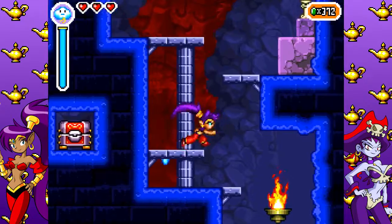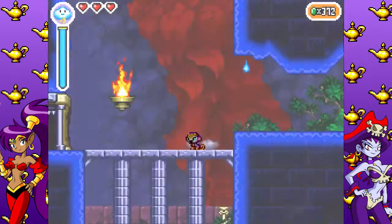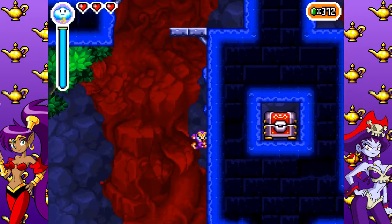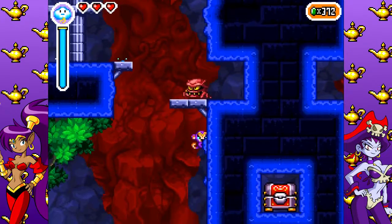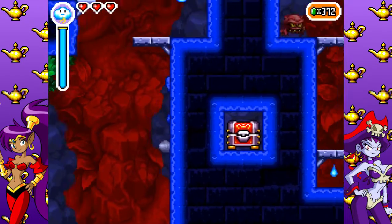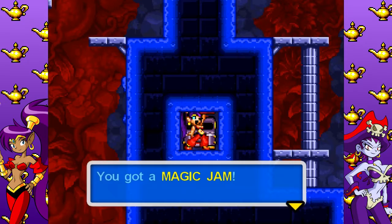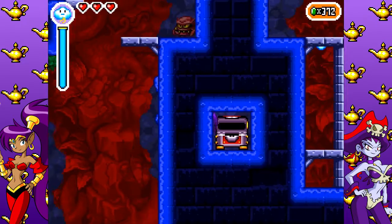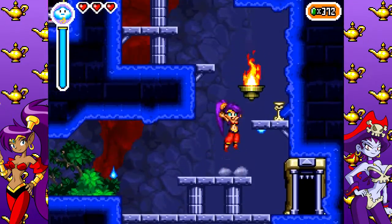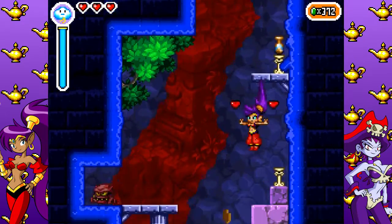There is a chest over there. Because we have Monkey Dance, we can actually get that now — it's in a little alcove in the wall and you can't get it unless you have Monkey Dance, because the hole is too small for regular Shantae to get through. Magic Jam! Magic Jam is important, but we'll get into that later. For now, let's just focus on beating the dungeon.